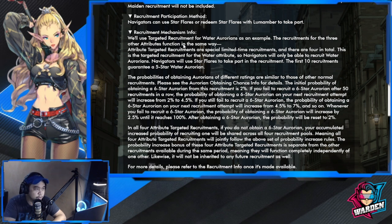We'll use the targeted recruitment for water as an example. Navigators will be able to recruit water Aurorians using star flares. The first 10 recruits is guaranteed a five-star water Aurorian, which is actually good for those who are just starting out or who started a few weeks or a month ago — you'll get more characters in your roster.